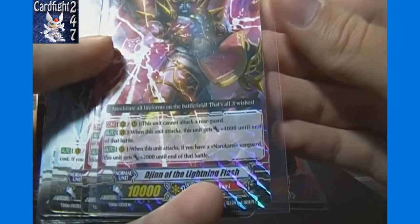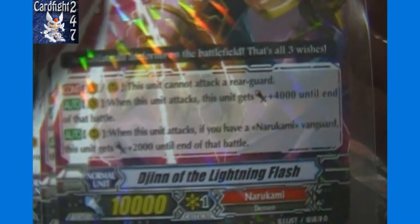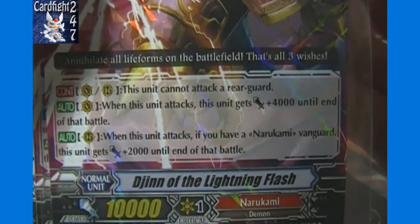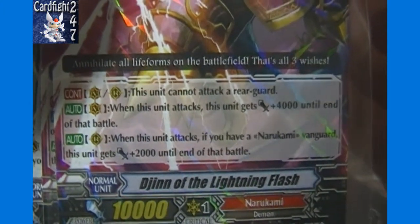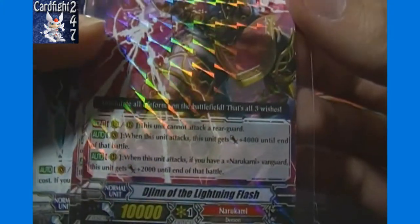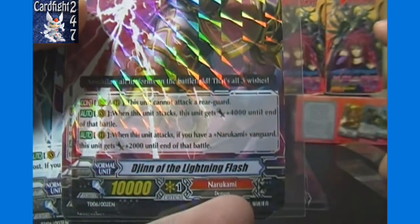Then we got 2 of Djinn of the Lightning Flash, grade 3 for 10,000. Just like the other one, this unit cannot attack a rear guard. It has plus 4,000 when it's your Vanguard and plus 2,000 when it's your rear guard, so when attacking your opponent's Vanguard, this guy's at 14,000 if he's your Vanguard and 12,000 if he is not.